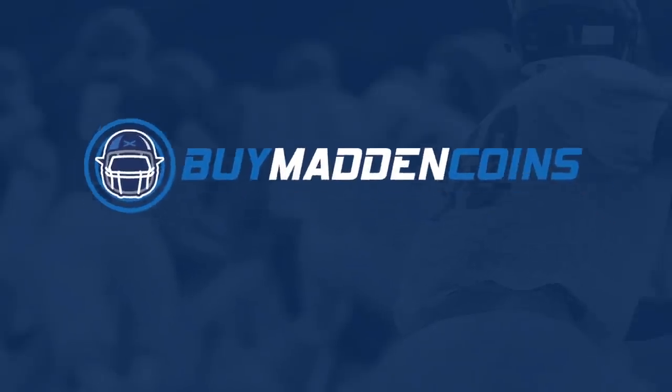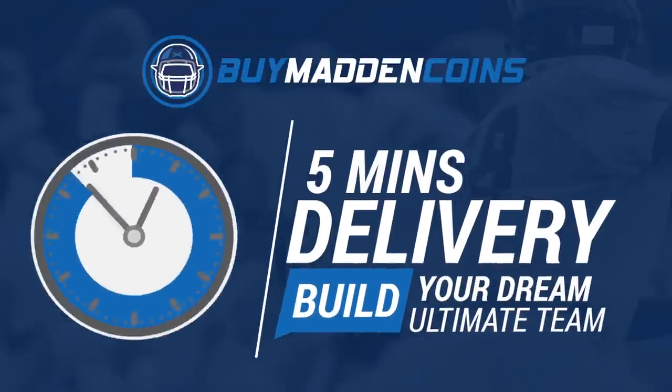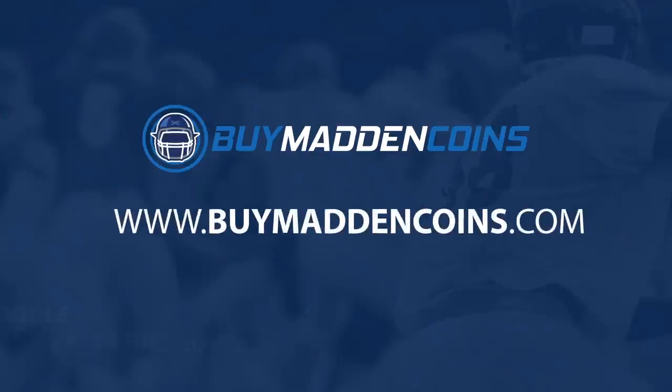In need of some coins to build that dream team? Head over to my sponsor BuyMaddenCoins. They have the cheapest, quickest, and most reliable coins on the market. Head over to BuyMaddenCoins and use code Poodle at checkout for 20% off your order.